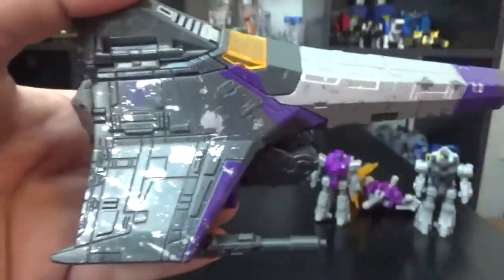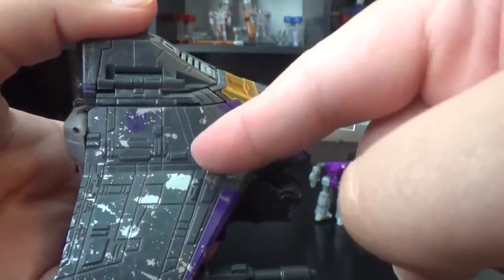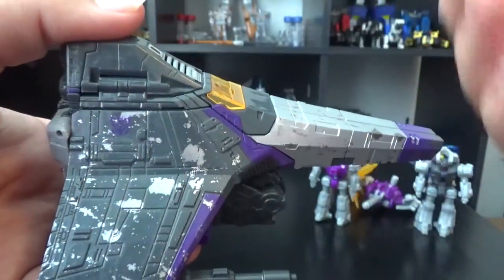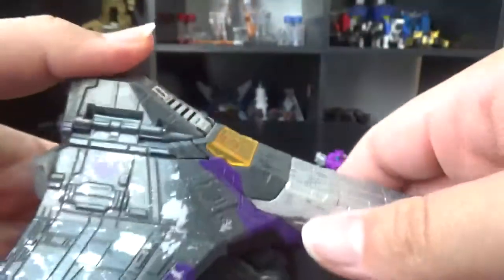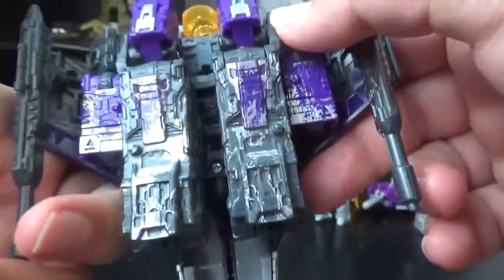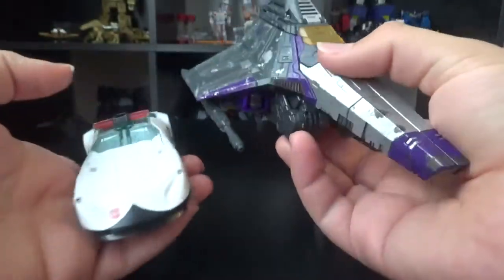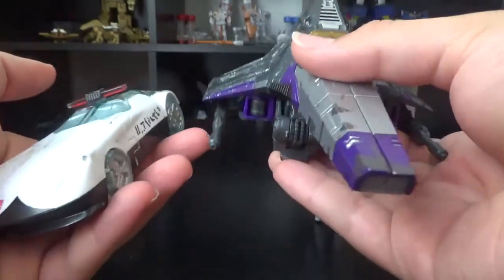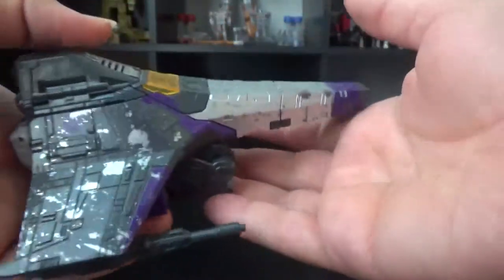Does he have the same battle damage pattern as the other seekers? Every single Starscream has a different pattern; every single Red Wing has a different pattern — or do they all share the same one? That's something to think about. All that battle damage. For comparison in vehicle mode, here he is with Prowl — a common Deluxe class size. Now let's transform him since he is a transformer.